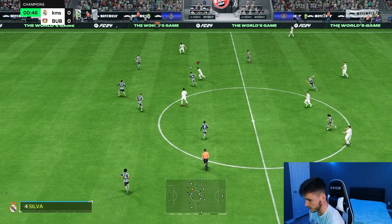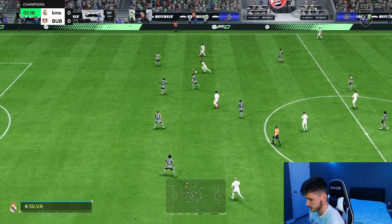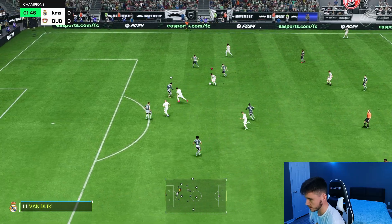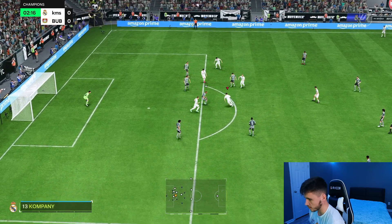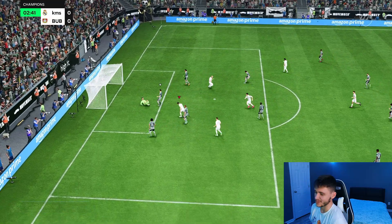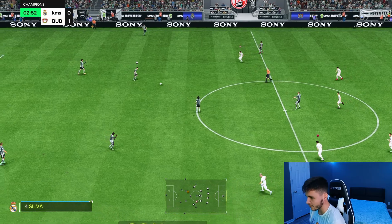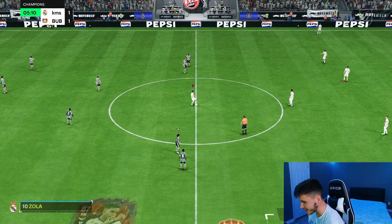Robbie Keane straight from kickoff. Bernardo Silva — see you later. Good close control. No way — not straight from kickoff! Robbie Keane — he's stabbing all over the place. Four-star weak foot — that's what I'm talking about. The dribbling, the close control, the four-star weak foot also being a huge part of the game. Beautiful finish — no way that just went in!